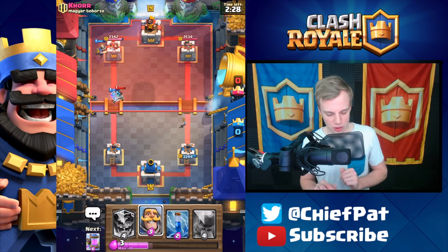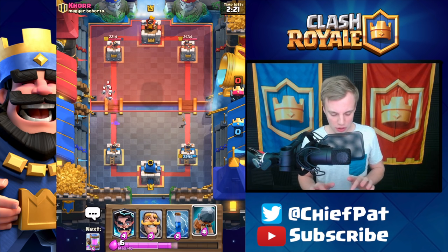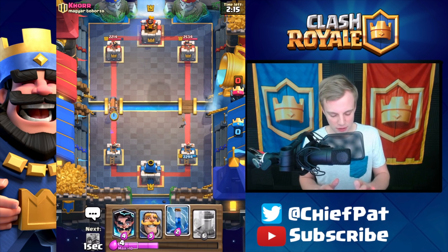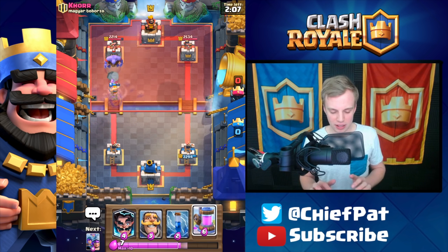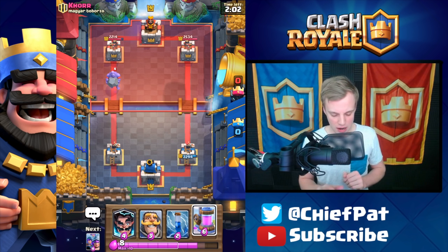He's going to play the Electro Wizard — pretty classic play from him. The Musketeer is going to take that down pretty low so we're not going to take any damage. With his Skeletons on the other side of the map, I can't really do anything to play defensively. He played eight Elixir defending right there — that is a little bit annoying.